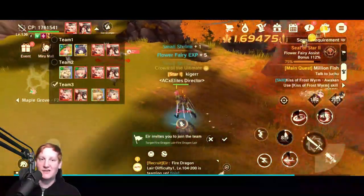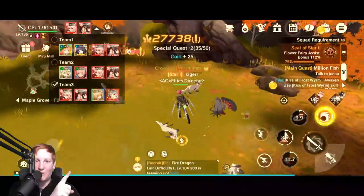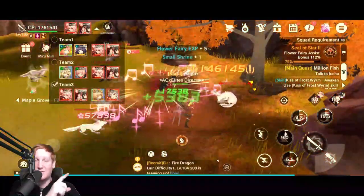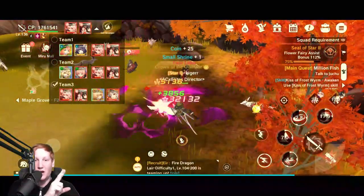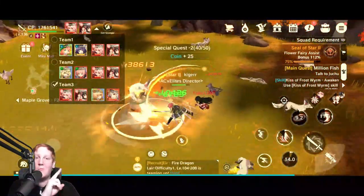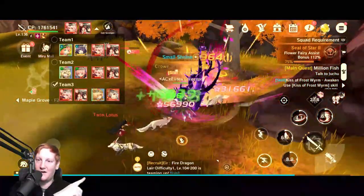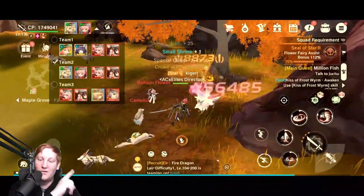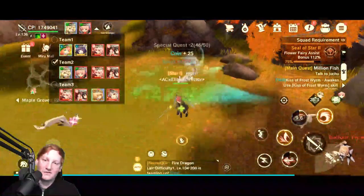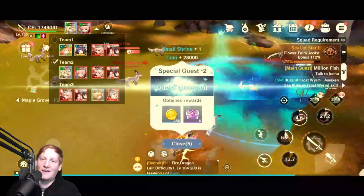If you swap fairies during combat, they do not share the same cooldown. So as you see in team 3 right here, those four fairies have their own cooldown. If I swap to team 2, the two holy fairies will still be on cooldown, but the two wind fairies will not be. So I swap, and now I have the two wind fairies — they are not on cooldown. That is an interesting way to score some more damage, especially if an enemy does not have a specific type weakness.